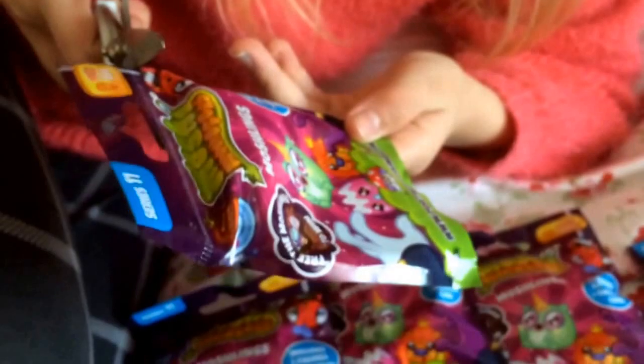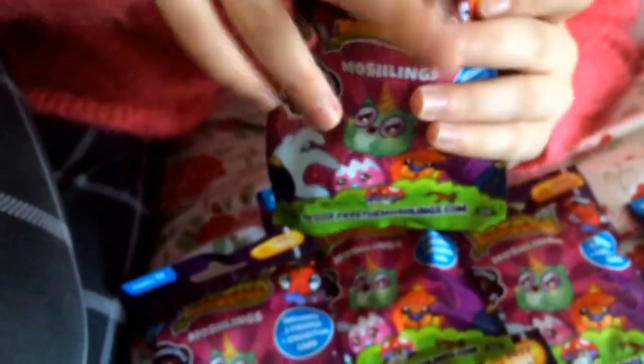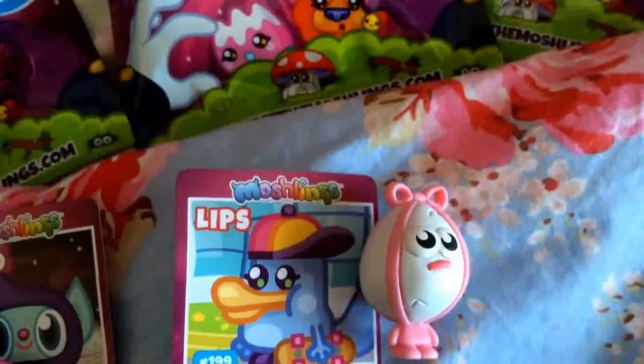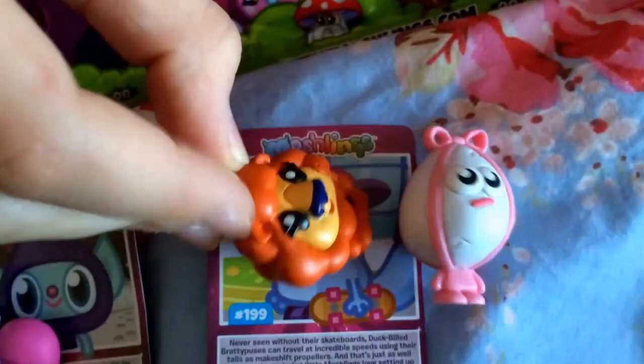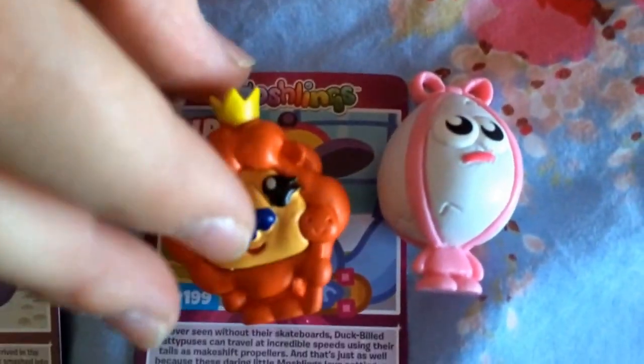Second blind bag: we have as our card a Lips. Our first figure is a Benedict — I really like him, he's really cool. I really like the little cracks with the details. We have an ultra rare King Brain, which is so cool! He's holding a little smiley stick and he's got a crown on. That's really cool.